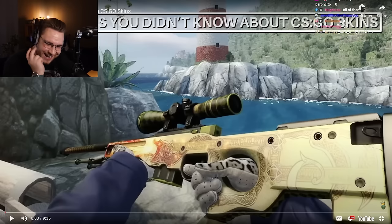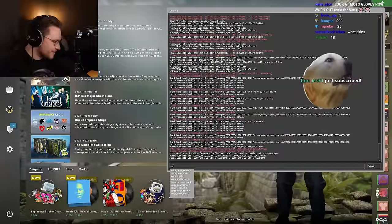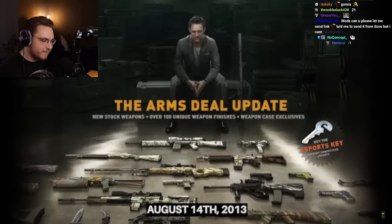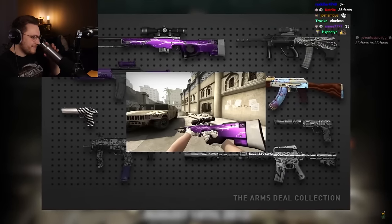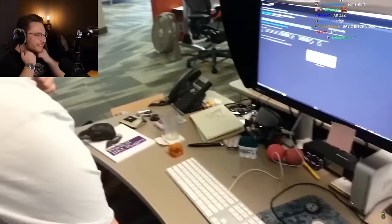I know some stuff about CS:GO skins, I've opened some cases. The Arms Deal update, which also introduced the first skins in CS:GO, was brought to us from an OG NiP lineup. To be exact, it was f0rest's right hand with a click that got us the skins in the game.